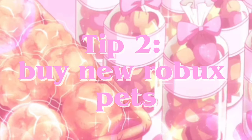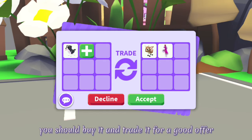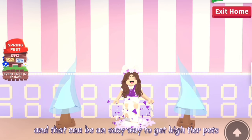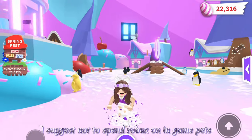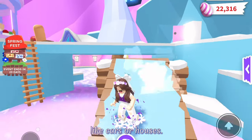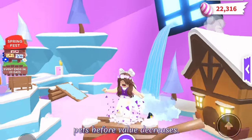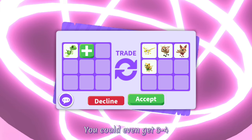Tip 2: Buy new Robux pets. If there is a new Robux pet being added into the game, you should buy it and trade it for a good offer before the value decreases. You can also buy multiple and that can be an easy way to get high-tier pets if you trade multiple new Robux pets for a high tier. I suggest not spending Robux on in-game pets unless it's a pet that has just been added. It's really important to trade new Robux pets before value decreases — you could get one to two legendaries' worth of stuff from one 800 to 1000 Robux pet, or even three to four legendaries for a 500 Robux pet.